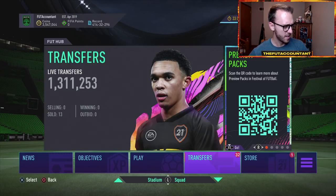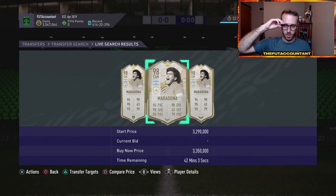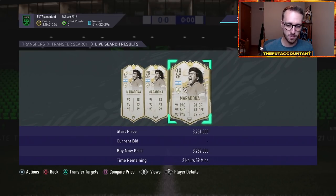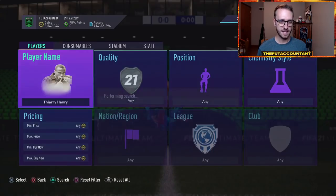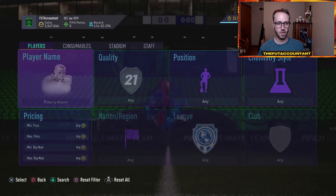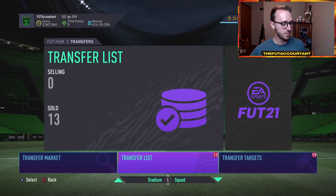How much is the Maradona SBC? 4.35 million coins. That's the issue with these icon SBCs — they're pricing them at a point when they know fodder is low. This guy's SBC is 4.3 mil to do, but you can go buy him on the market for 3.2. Ridiculous, that should not happen. Thierry Henry is like a 1 million coin card or lower, and his SBC is 1.33 million. His card is a million coins and his SBC is 300K more. Fodder is sky high, and your TOTS and Team of the Week fodder also went crazy since that was required for the player pick today.